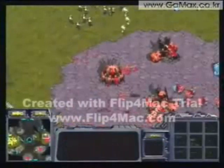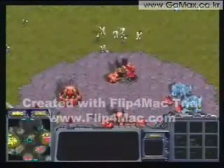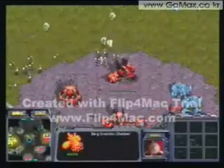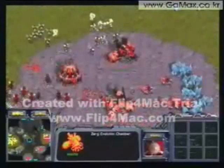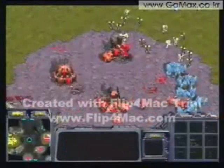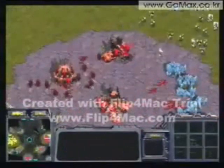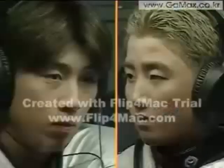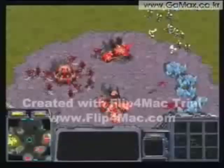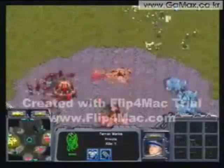What's somewhat surprising is that Boxer hasn't made any Science Vessels yet. Boxer is reaching around and I think he's going to be able to kill that Evolution Chamber. He's spreading his Marines out so he doesn't get killed by the Lurker too easily, and going in for an attack again, losing a couple of Marines. He's going to be able to attack the Mineral Line.